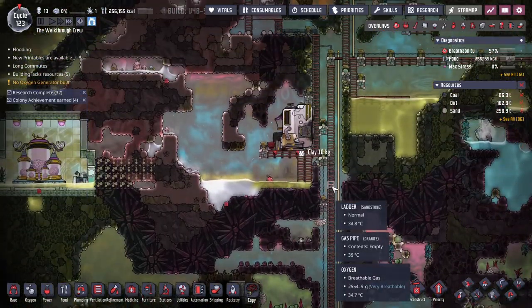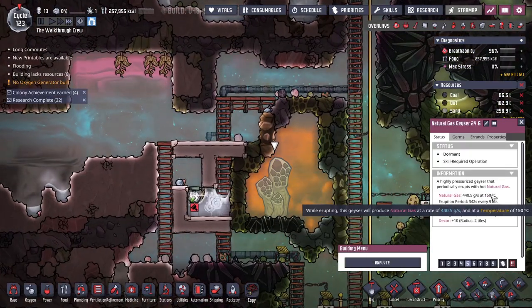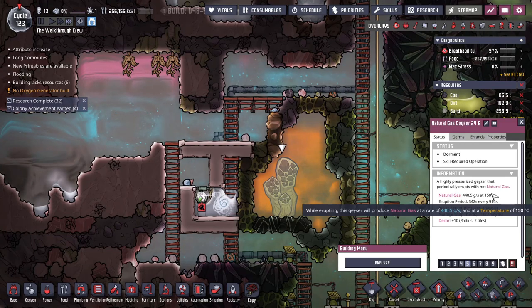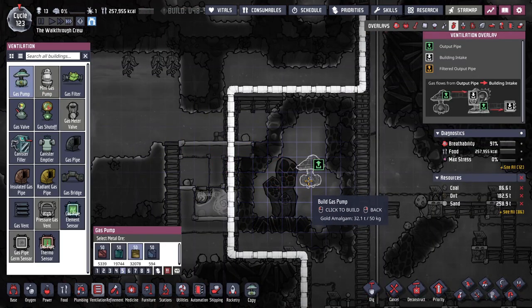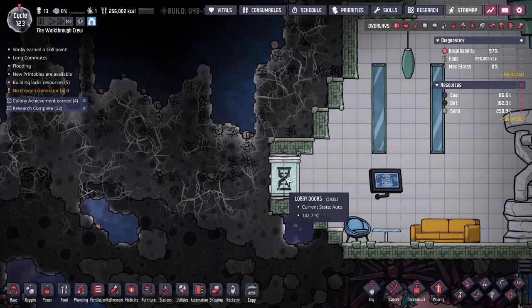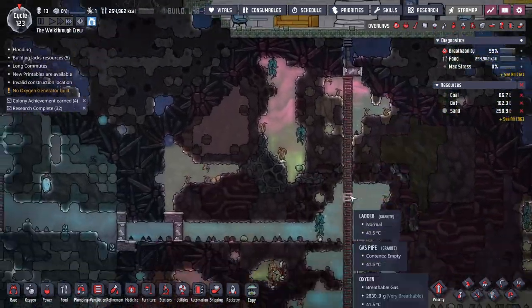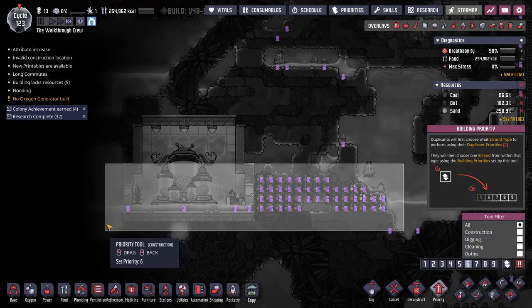One thing we also need, which I alluded to earlier, is steel — because the temperature that this natural gas is going to come out of the geyser at is 150 Celsius. It's 150 Celsius, and this is hotter than basically any other material will be able to resist when you're making your gas pumps out of it. So I need to make the gas pump that goes in here out of steel. Let me deconstruct a couple of objects that can give you some steel early in the game. You can grab them here or from this biome, but it's going to be very hot up there so you need to be careful. If you can get steel from somewhere more convenient, you might as well do that.